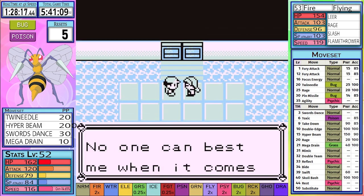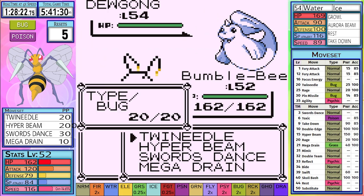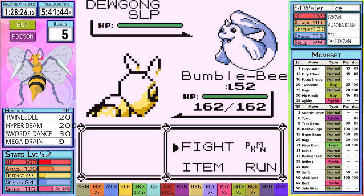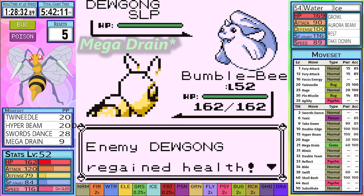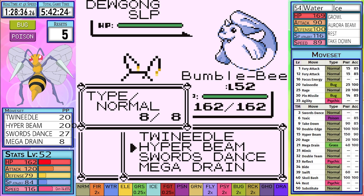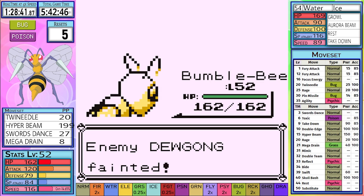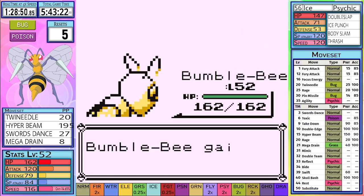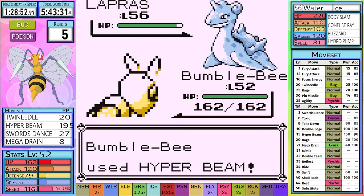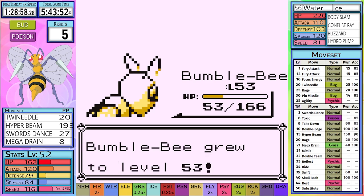We make our way to Lorelei, and it shouldn't be much of an issue. I basically solved the strategy for her on run number 2. We start out with a Dewgong, which loves using Rest when you're a Poison type. So I use Twin Needle — not with the intention of taking out the Dewgong, but forcing her into using Rest while I use my 3 Swords Dances. I do this twice, then a Hyper Beam takes it to Super Potion range, and another Hyper Beam takes it out. Cloyster, Slowbro, and Jynx then proceed to be taken out with one Hyper Beam each, taking us to Lapras. Hyper Beam gets a critical hit and we're a sitting duck for 2 turns. Lapras does its very best with a Body Slam and a Hydra Pump, but they're not enough to finish us off, and we skate our way to Bruno.